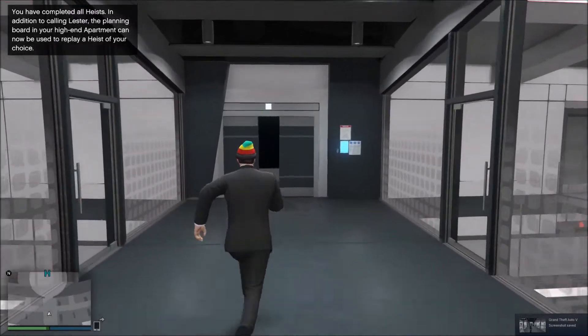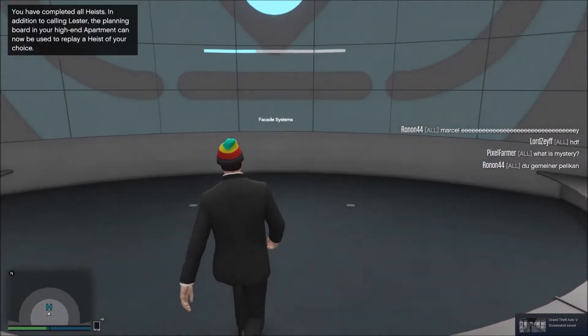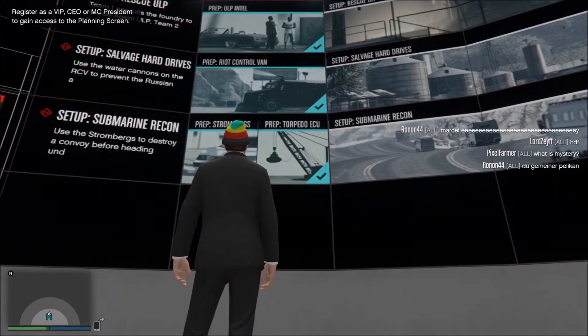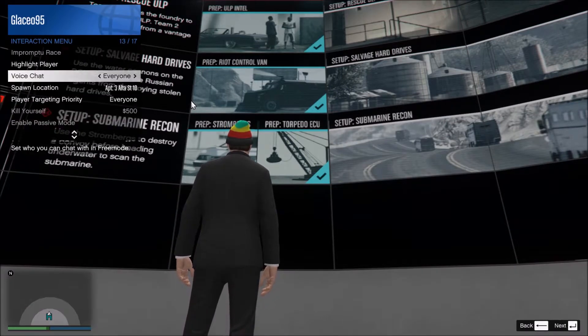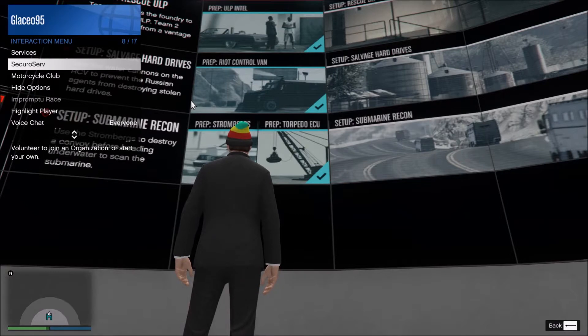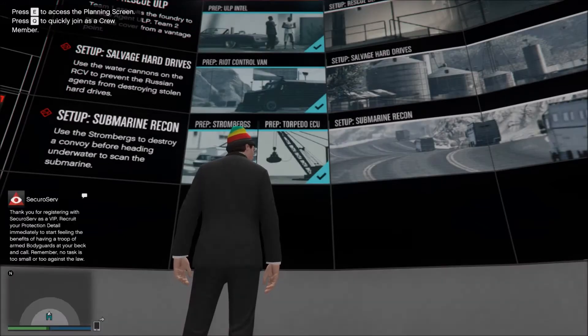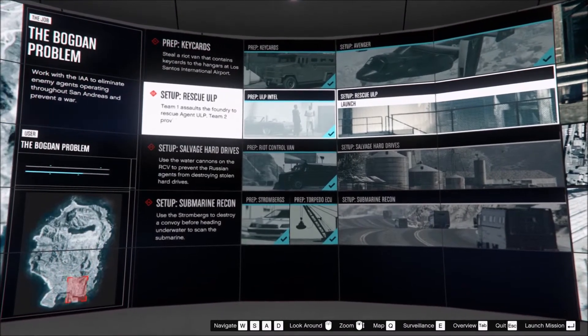What is up guys, I'm Glacio and today I'll be doing another setup in Act 2 of the Doomsday Heist in GTA Online. In the last episode we beat the first setup, the Avenger, and today we'll be doing the second setup, which is the Rescue ULP setup.